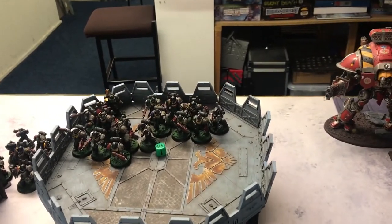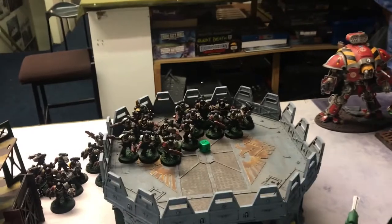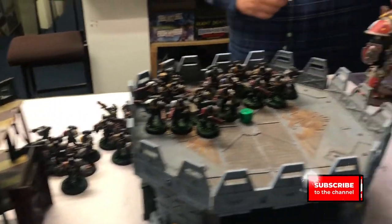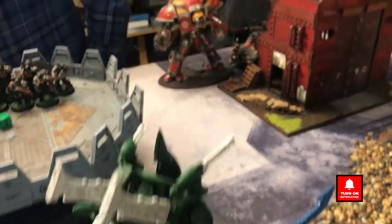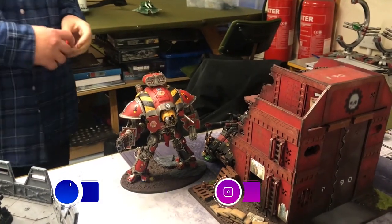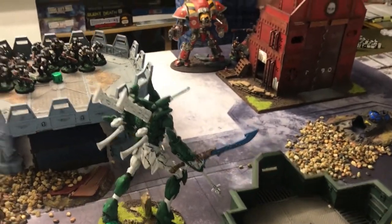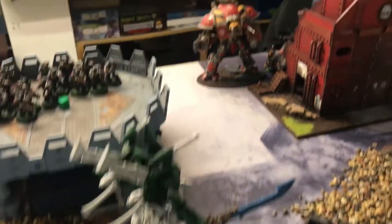These lads have run up here, taking advantage of cover and some line of sight blocking but also trying to get line of sight to certain things. These lads have trekked forward and the Knights have turned up. One has come up to go after the tank. The other one has also turned up — this is the one with Endless Fury, which you would have seen at the bottom of the screen, and he's also got a Warlord trait giving him a 4-up invulnerable save. So I might have to go and kick him in the shin.